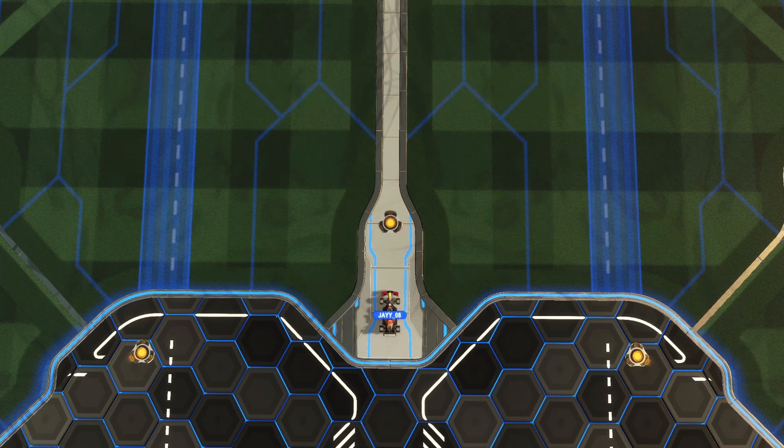This clip is of me executing the exact same inputs — one with zero input acceleration and one with it maxed out. As you can see, the car on the top, being the maxed one, takes more time to turn since its turning input is gradual. Then, as the clip progresses, you can see that the maxed car is physically behind the car with zero input acceleration.